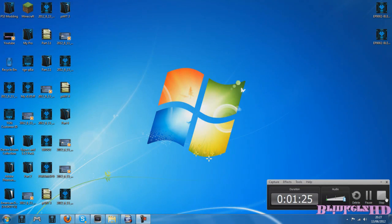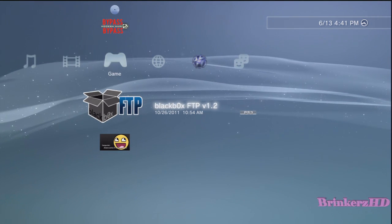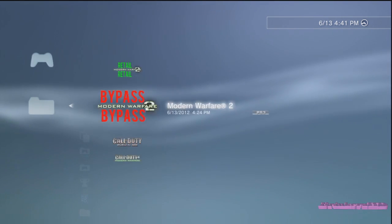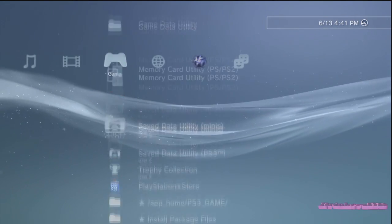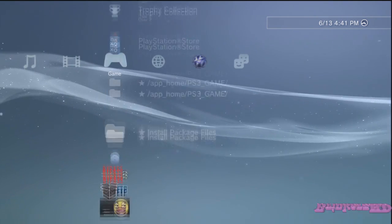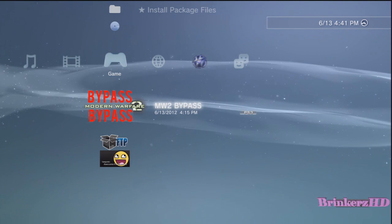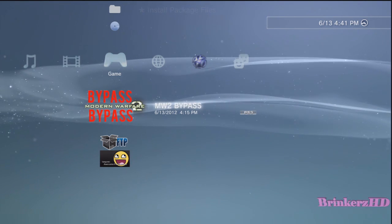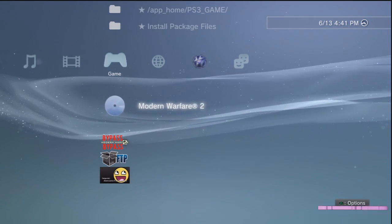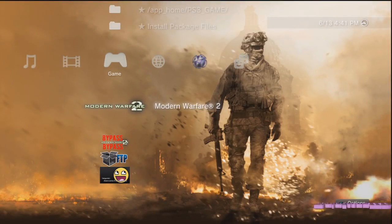Close the FTP server and back on the PS3 for the final time. You can see 'Modern Warfare 2 Bypass' with the bypass logo, and in the game data utility you've got the retail entry and the bypass entry. Do your data transfer to your 4.11, recover your account, and you'll need the MW2 disc at all times. On your 4.11: to use your bypass patch open 'Modern Warfare 2 Bypass', and to play on 1.13 just open Modern Warfare 2 as normal.